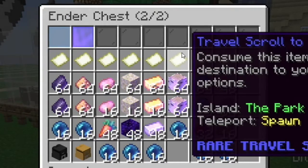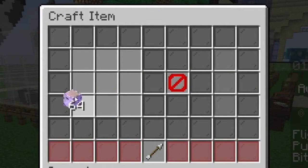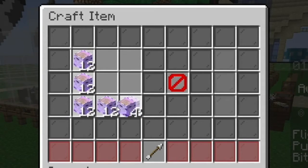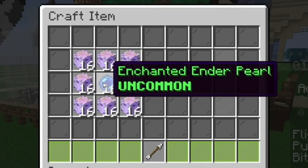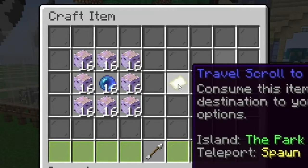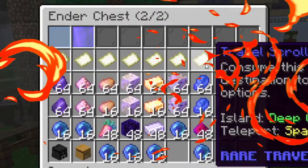Next we've got the travel scroll to The Park. This one is useful because The Park is a really good place for foraging, though it does cost some foraging woods. You need two stacks of enchanted birch wood and ender pearls. Put the two stacks in the pattern with 16 all around the outside edges, and in the middle a slot for the enchanted ender pearl. There you go — travel scroll to The Park.